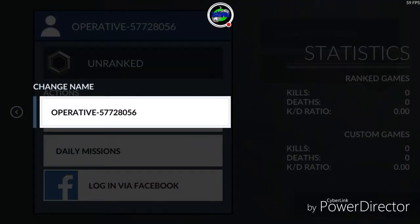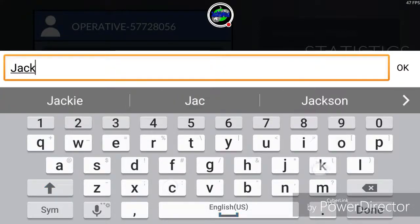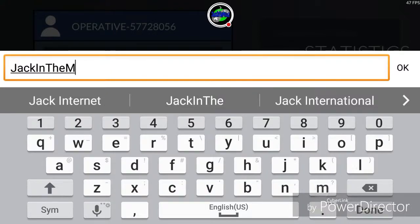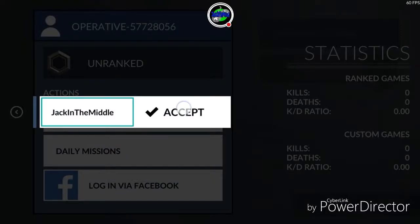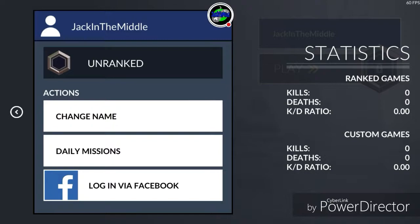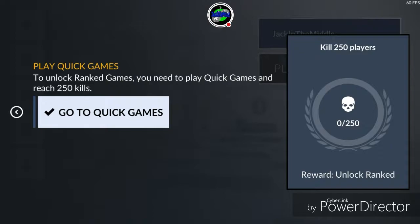I might edit a little bit to log in. Here we are, logging in as Jack in the middle. Go to quick games — go to quick games, kill 250 players.